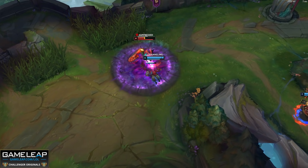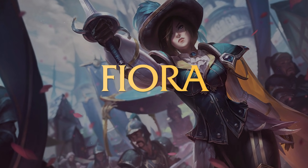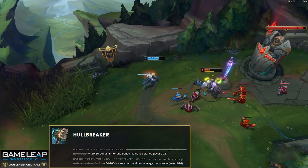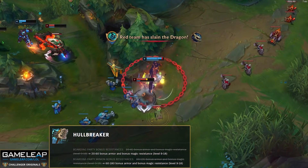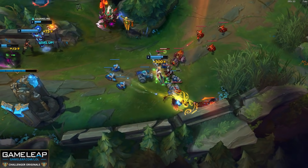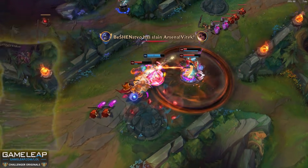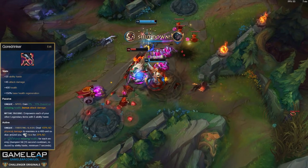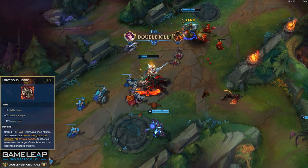Now we're going to start by talking about the 3 best top laners for 11-15. Coming in at number 3 is the impossible to beat 1v1er, Fiora. This patch, Hullbreaker getting buffed in terms of armor and magic resist, and your cannon minions and super minions getting more armor and magic resist as well — this gives you so much more pressure in the split push. Because you are the Grand Duelist, Goredrinker is in a great position, and the combination with Ravenous Hydra is still one of the best in the game.